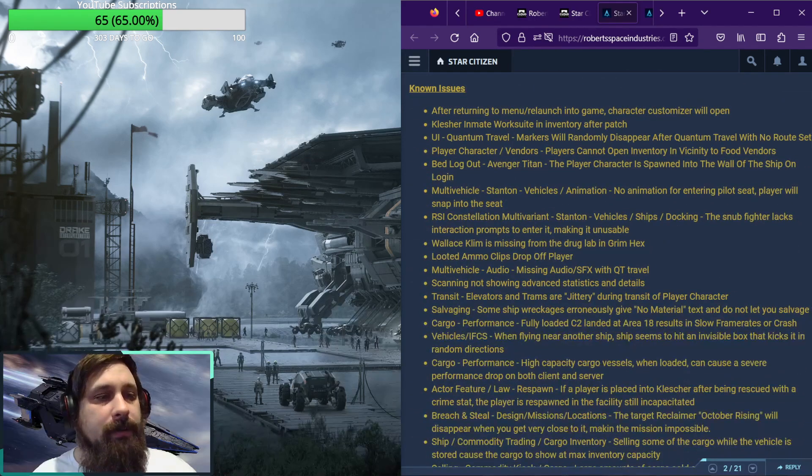So, four known issues. After returning to the menu or relaunching into the game, the character customizer will open. The Crusader inmate work suit remains in inventory after patch. UI quantum travel markers will randomly disappear after quantum travel with no set route.